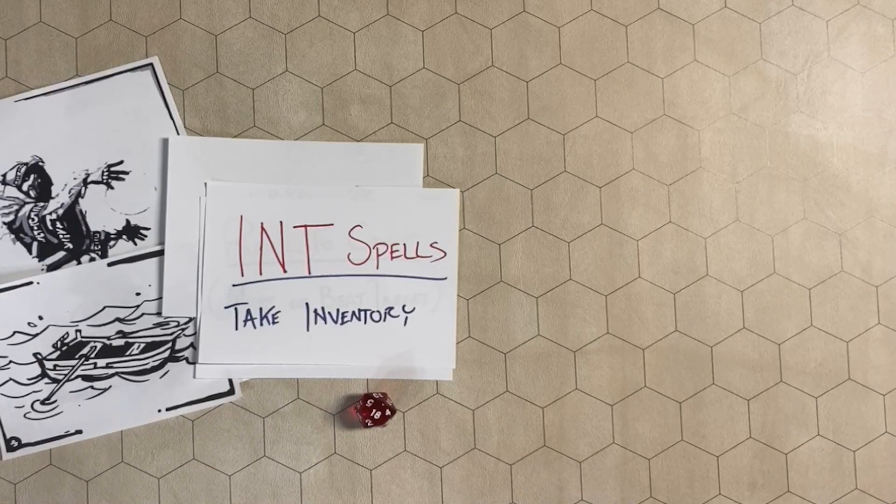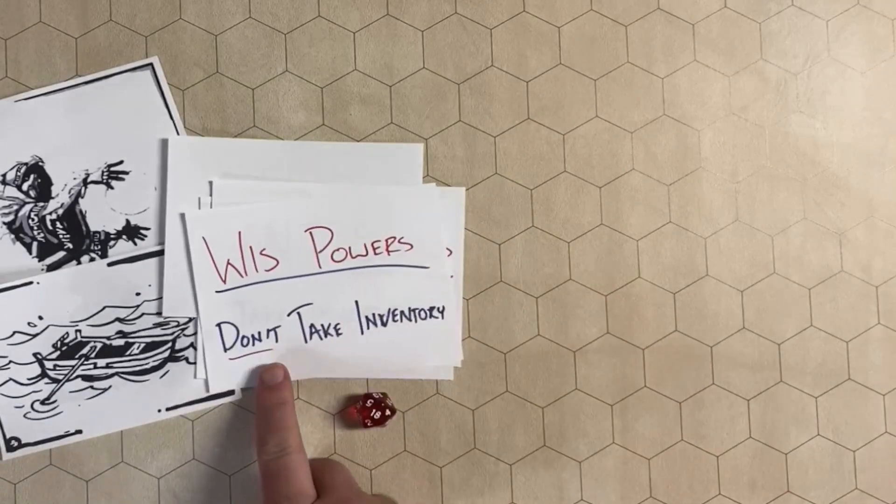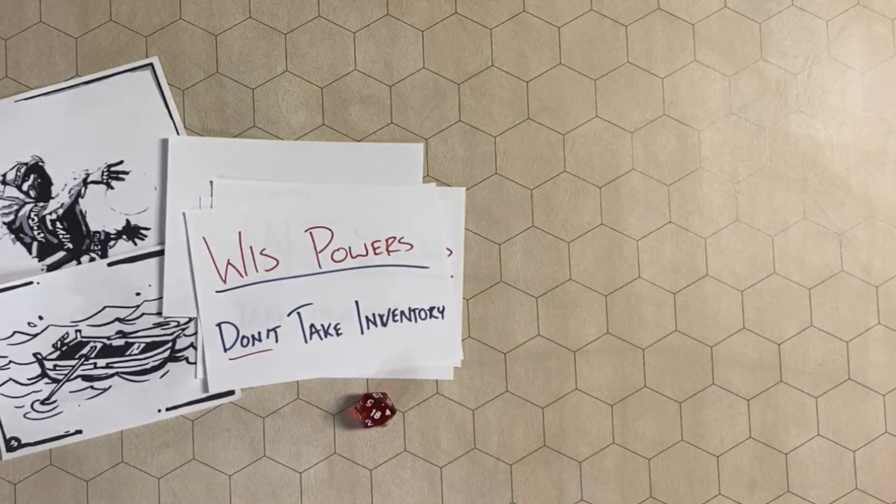On the other hand, you have Wisdom Powers. They don't take inventory because they invoke more of a feeling of imbuing them with your soul, with your mind. As you learn them, you learn them forever. They don't take inventory, but you can't trade them — but you also can't lose them.